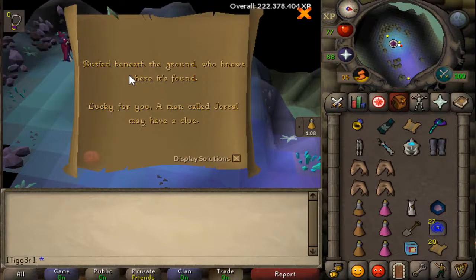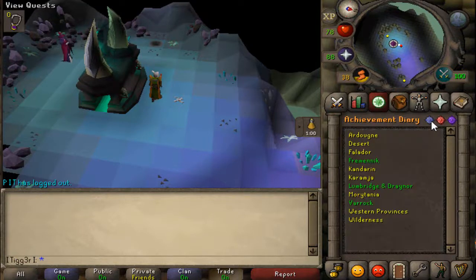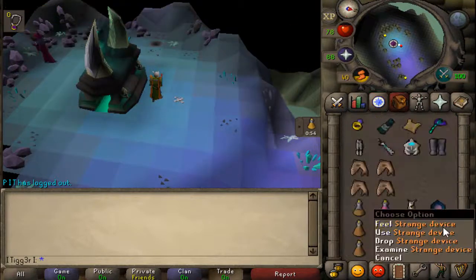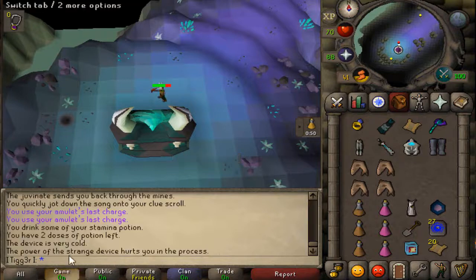All right, give me another clue. This is the one I wanted to show you guys — a hot and cold clue. 'Bird beneath the ground, who knows where it's found?' If you've done Making History, you'll get this strange device. You're going to use it — it's going to hurt you — but it's going to tell you kind of what's going on.